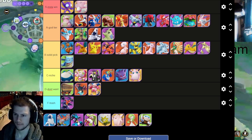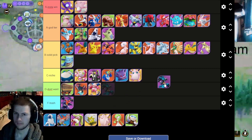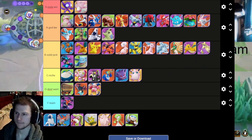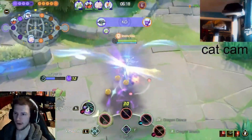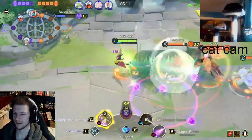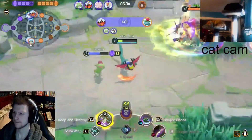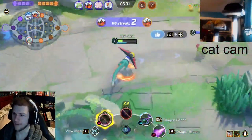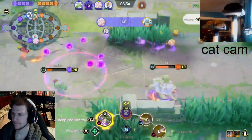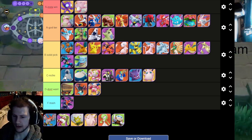Lucario — oh how the mighty have fallen. I'm gonna put him in B tier. I don't think he's bad enough to be niche, and he's still sweeping through teams for players who've been playing since the 1-1-3 meta on the old map — Extreme Speed is still great, Close Combat's still pretty good with a lot of healing. His unite move though is a little lackluster — you kind of just pop it to gain some movement speed. Going in B, maybe that's being a little generous.